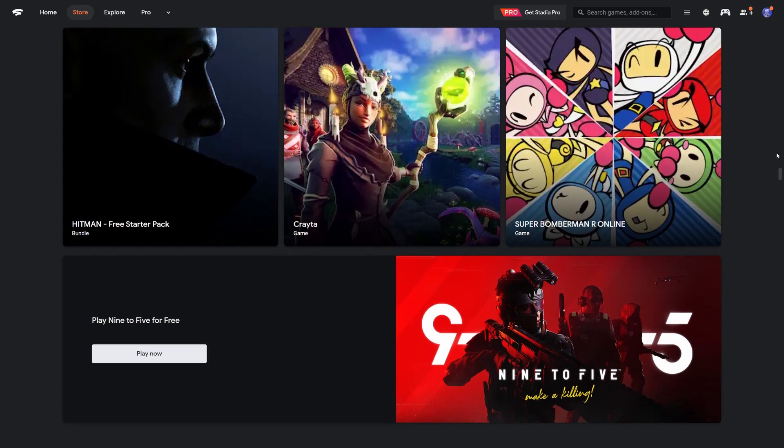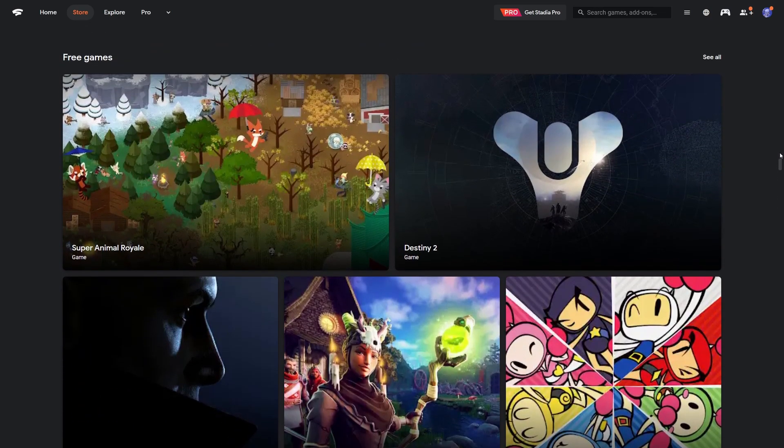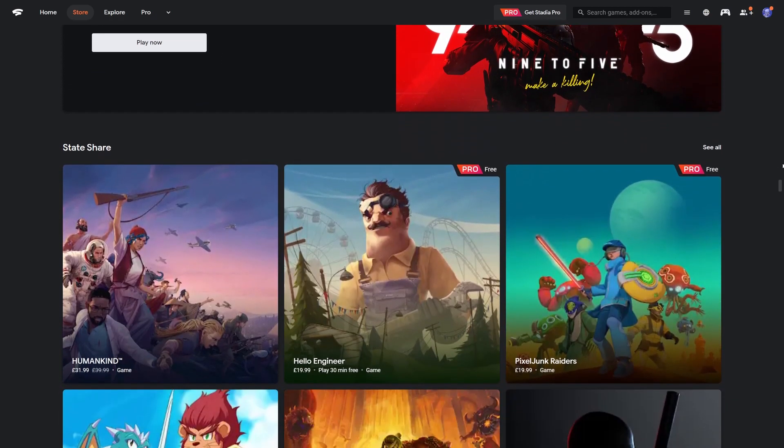The six free-to-play titles are: Destiny 2, Super Bomberman R Online, Super Animal Royale, 9 to 5, Crayta, and Hitman Starter Pack — all completely free to play. All you need is your browser or your Chromecast Ultra.